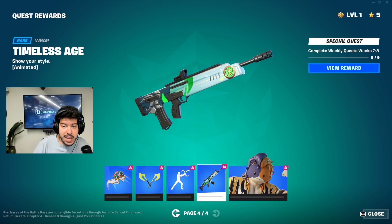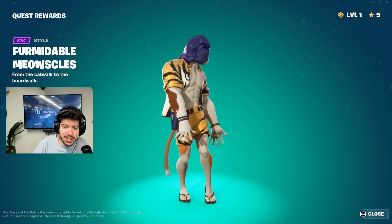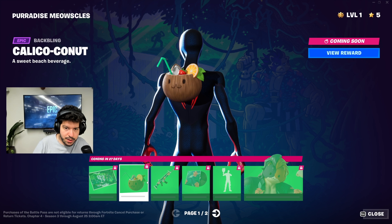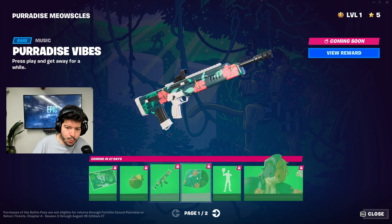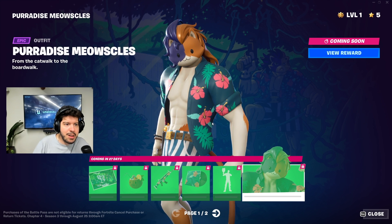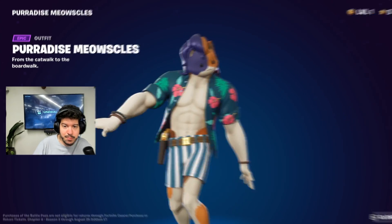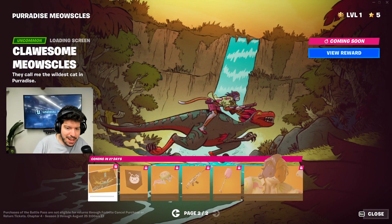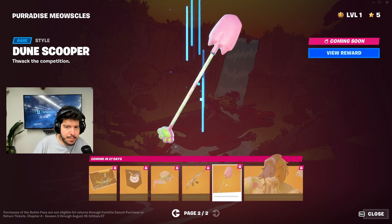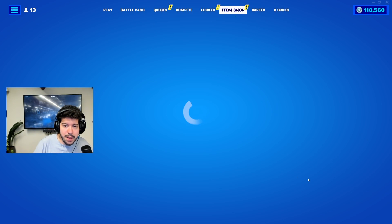The Fang Dance emote — that's mesmerizing. Timeless Age wrap and then Formidable Meowsles. Who would have thought Meowsles would come this far? He's actually the secret skin — Paradise Meowsles. You get a loading screen, the back bling, a wrap, and the music pack 'Paradise Vibes.' Page two for Meowsles has another loading screen, banner icon, a glider, a weapon wrap, a pink shovel, and Colosseum Meowsles.